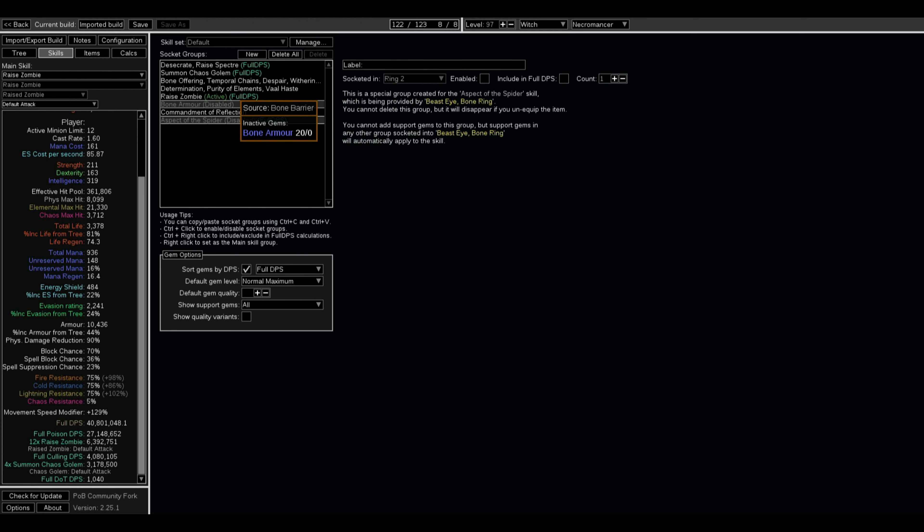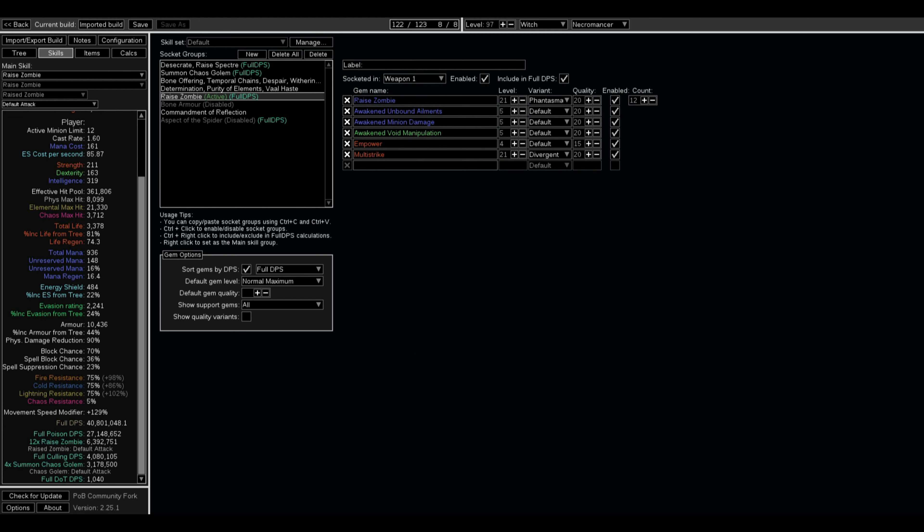Now I'm going to go over the skills. You might not have Aspect of the Spider — I have it on my ring but I don't use it; it's turned off. Bone Armor is turned off as well. You could use Bone Offering if you want, but the idea behind this build was not to use an ability that would stop me from using Withering Step, so I don't use Bone Offering here. Now I'm going to jump into the meat and potatoes of the build.